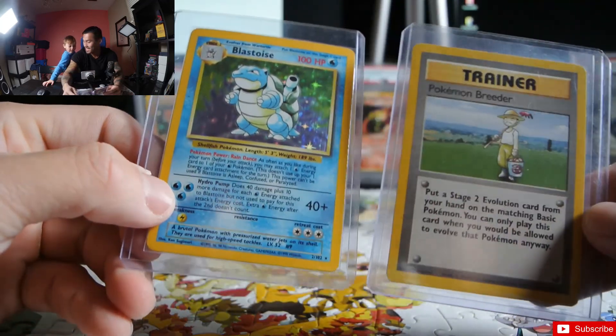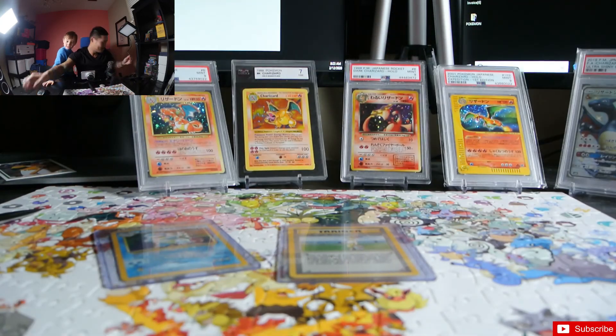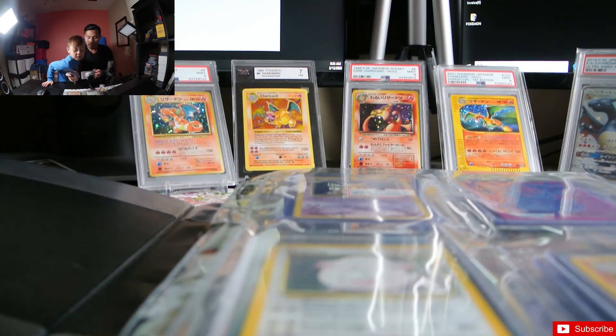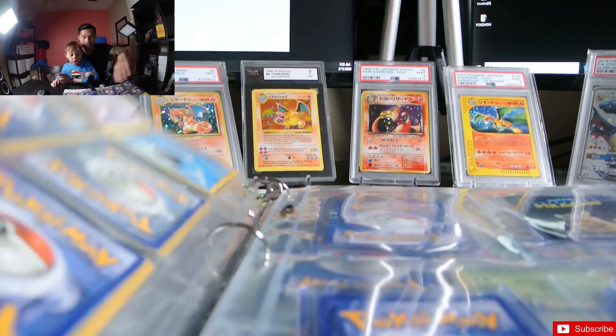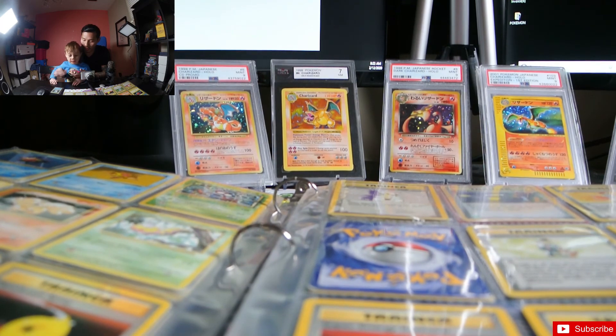You know what that means, right? That means we have completed the base set! Let me bring it out. Okay guys, I'm gonna go right to the back here. Before we put this Blastoise in last, here's all our base set stuff. We've done our base set now! Let's get Pokemon Breeder slotted in.